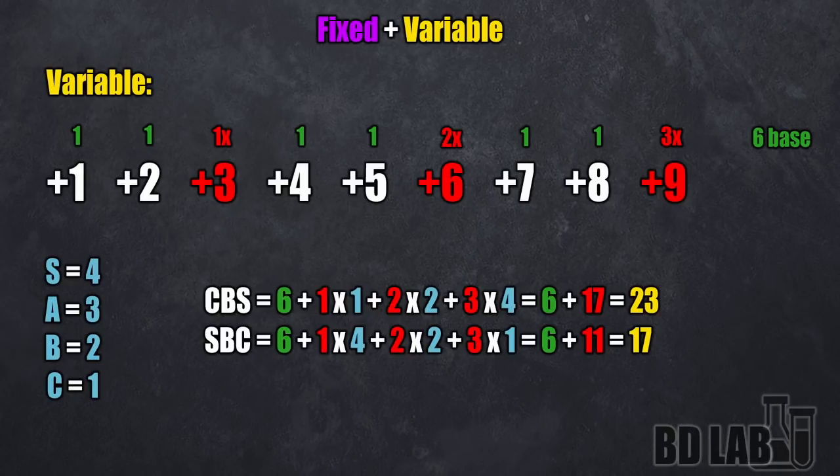Every time you plus 1 a rune, it gets 1 point, except at plus 3, plus 6, and plus 9. For those, you get grades instead, which are powered up times 1, times 2, and times 3, at plus 3, plus 6, and plus 9 respectively.